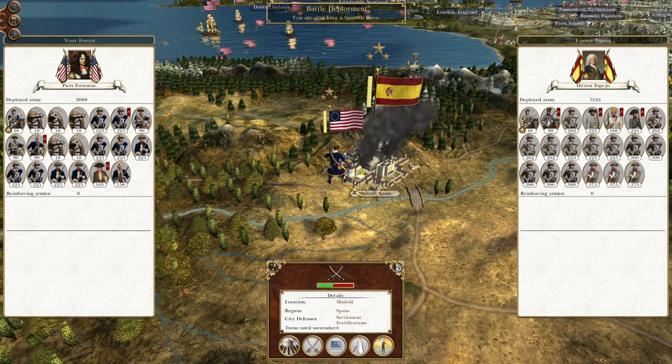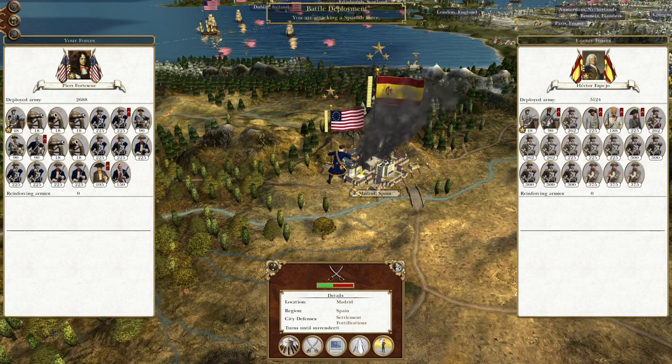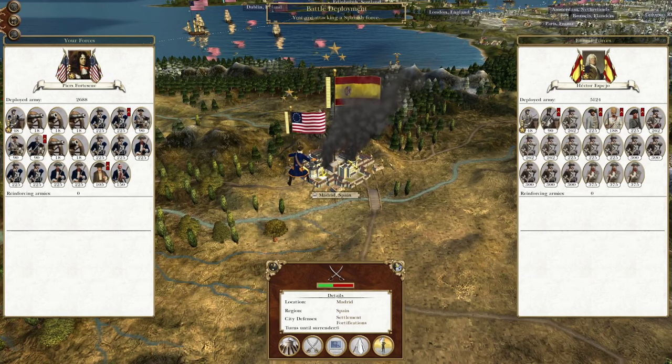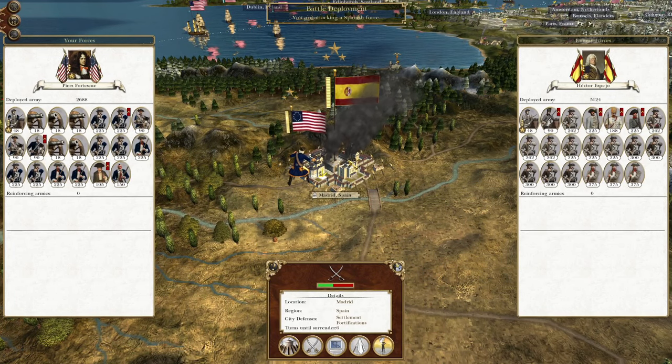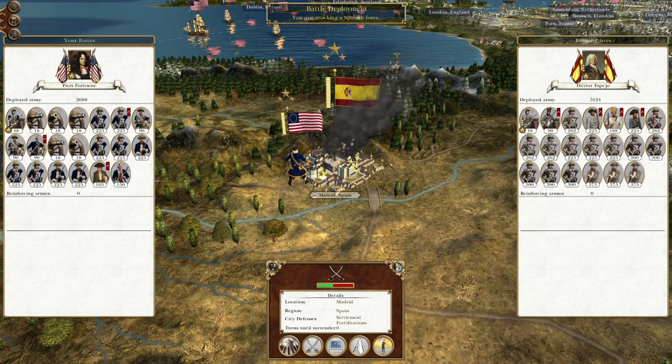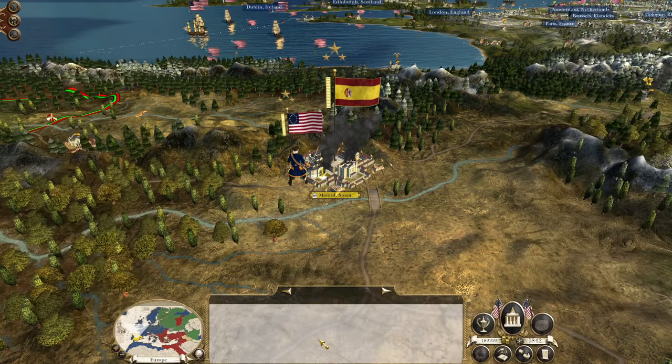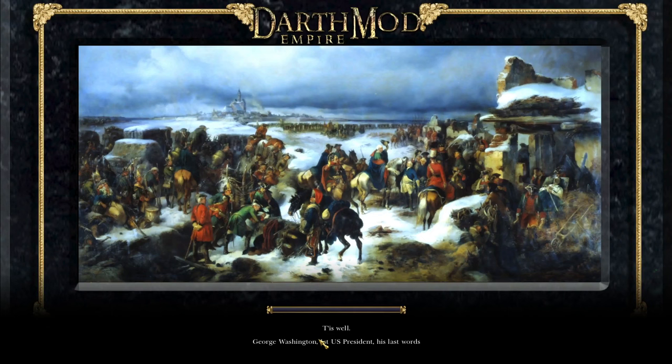What's up guys, this is the Broformin and I am back to bring you the next episode of my Empire: Total War let's play as the United States of America. In this episode I'll be attacking and destroying the Spanish once and for all — our former ally shall be destroyed in order to make way for a greater, stronger empire. We have a few more city assaults to complete in Italy, and then we'll be getting to the stage of wanting to declare war on Russia, or maybe Prussia.